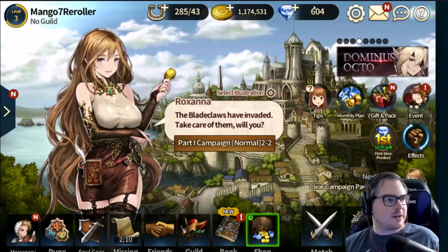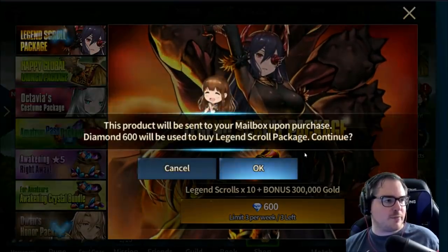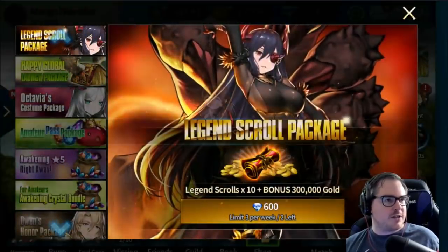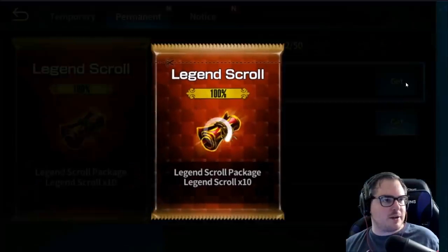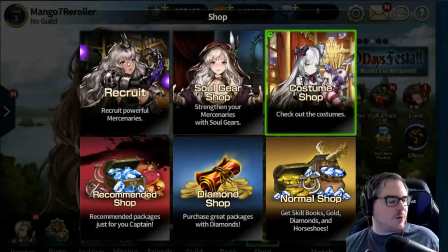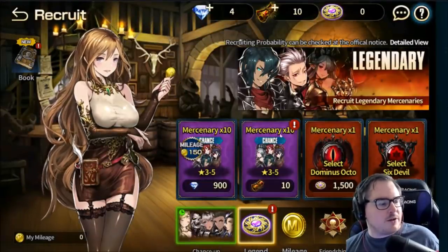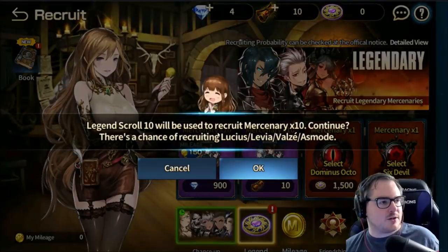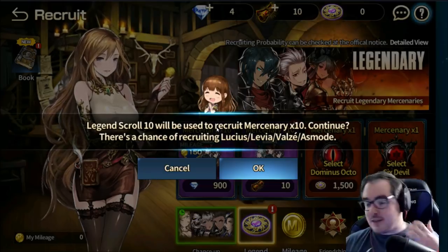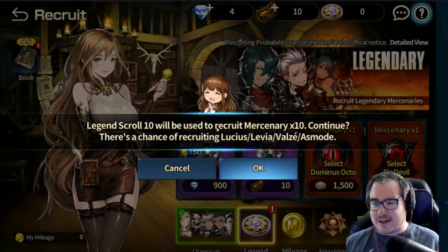Once we have 604 crystals, click Shop at the bottom, then Diamond Shop, and buy the Legend Scroll Package. Then open the mailbox at the top, take out the Legend Scroll Package, go back to Shop, then Recruit — and this is where we pray to RNG. We have a chance of recruiting Lucius, Levia, Vals, and Asmod — the four legendaries I really think you should start with. They're so rare that there's no reason to settle.